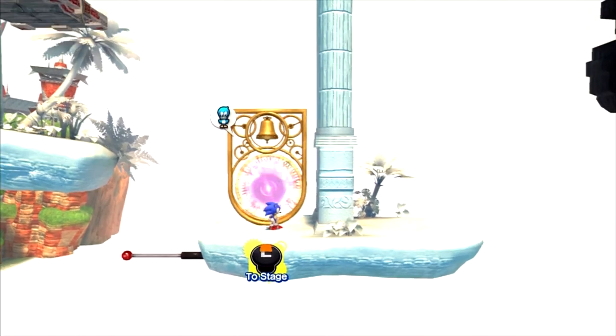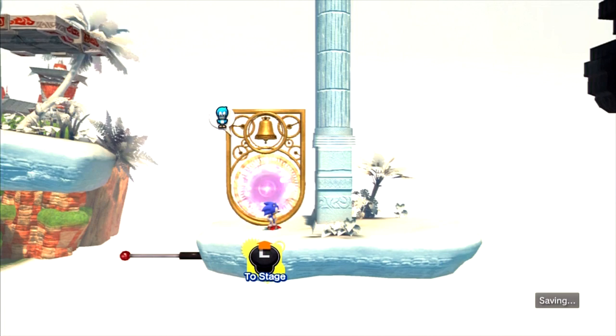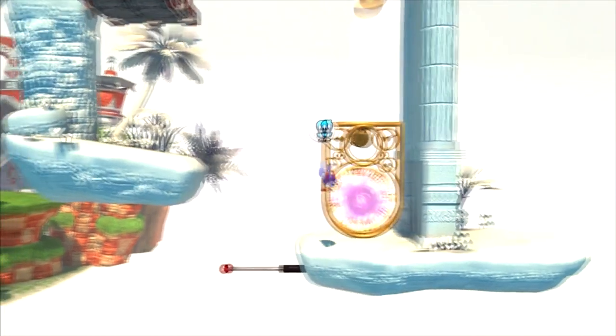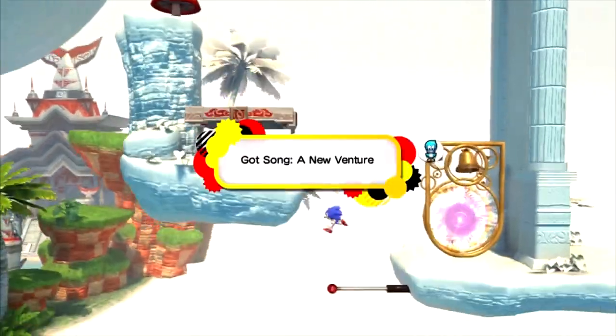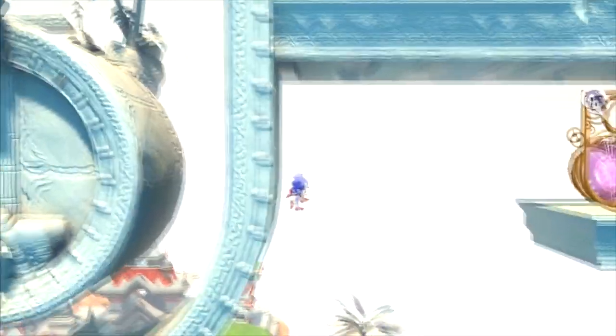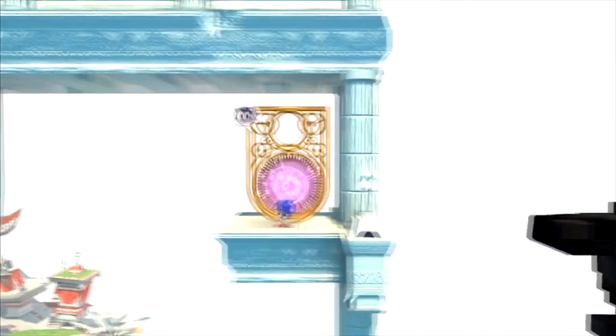If we get the third key, we can make it to the boss and take on the real threat — though every boss gate key leads us to a tougher boss. We should be able to find out what's in here — it's another music one, and this one is a new venture. I don't know what that is, but I'm hoping to find out. Let's check on challenge two.